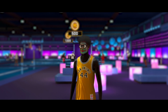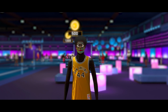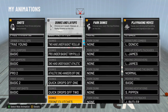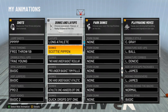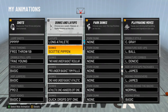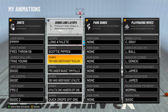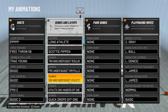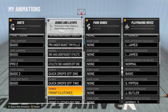The next set of dunk packages I'll be going over is the 80 to 99 range. If y'all have a driving dunk of 80 to 99, this will help you out a lot. As y'all can see, I have a lot of dunks on this player. If you just put on the quick drop-offs, you should be good. But if y'all want some variety and dunks that also won't get blocked, y'all can go with all of these. The first dunk I'm using is Scottie Pippen. Two-hand underbasket regular. Pro underbasket rim pulls. One-hand underbasket athletic. Athletic one-handers off one. Two cheesiest ones right here: quick drop-offs off one and quick drop-offs off two. The front clutch is a really good one as well — this barely gets blocked. Front clutch off two as well.